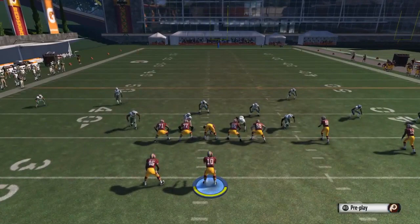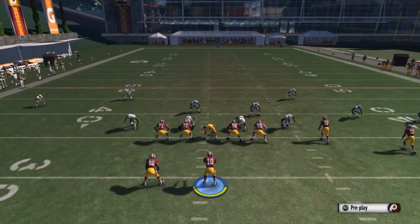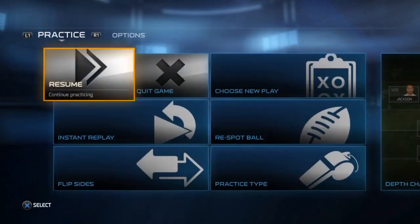The only thing you might have trouble with is if your opponent is running Cover 2 Sink, because that purple zone will drop down and swat the ball. That's really the only defense that's going to lock that route up.